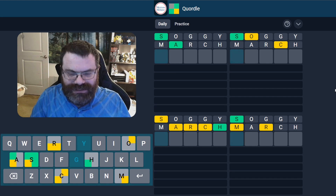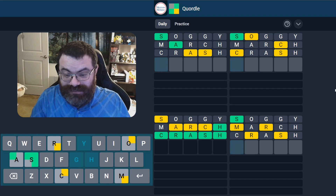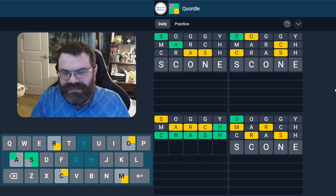Ooh, this bottom left word is an unscramble. Crash. Nice. Bottom right is almost an unscramble. S-M... something R, maybe? Or it could be Smear — no, that's E-A-R. I'm not entirely sure. Let's look at the other words. This one just starts with S-A, not much to do with that. Top right.